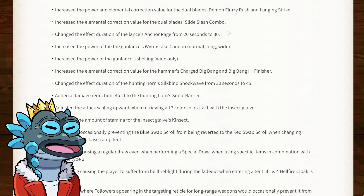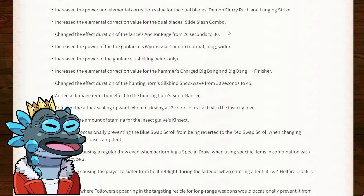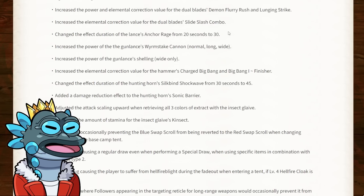For the hunting horn, they've changed the effect duration of siltbind shockwave from 30 to 45 seconds. Having to constantly reapply the shockwave was always a bit annoying, especially considering how much you want to use wire bugs on the hunting horn. They've also added a damage reduction effect to the sonic barrier — a very nice buff as well. It won't be too overpowered, but it might actually make some horns more relevant than the common meta ones, which is always a good change.